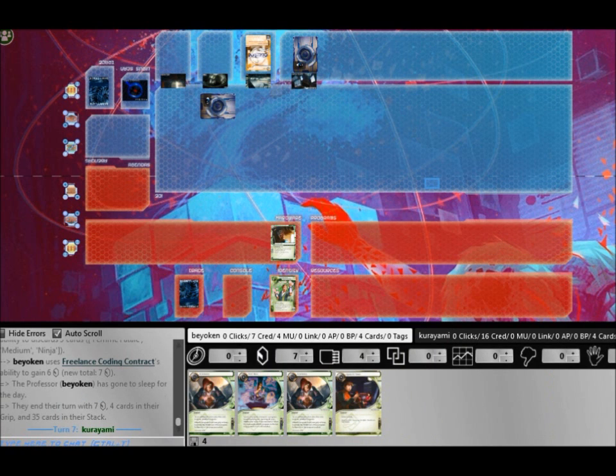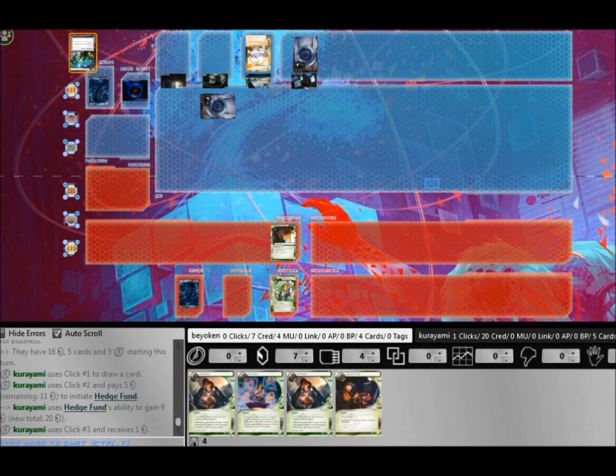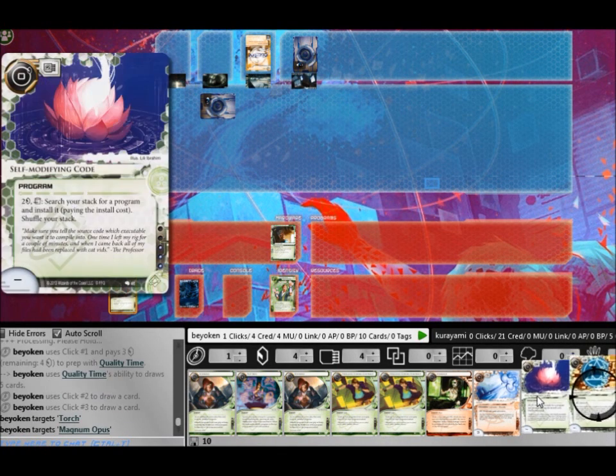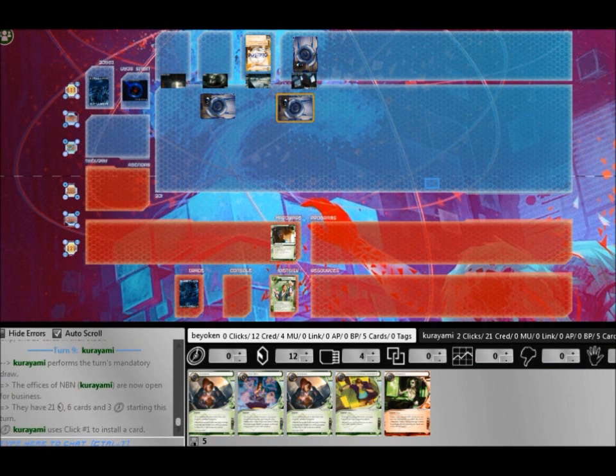You cannot prevent NBN from scoring their Astro Script once they have Biotic Labors and Astro Script Pilot Program in hand. So there are 2 ways to counter this: either you keep them poor or you lock R&D down. I don't think I'm going to get an R&D lock anytime soon, and I don't have Account Siphon to keep them poor. So my only option is to destroy the Biotic Labors.